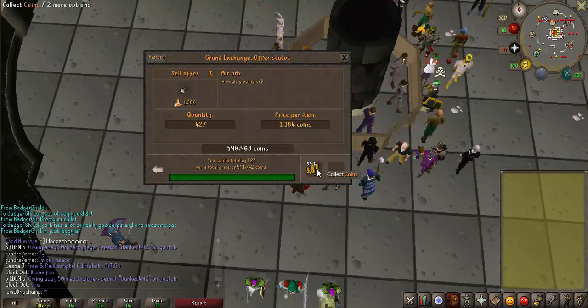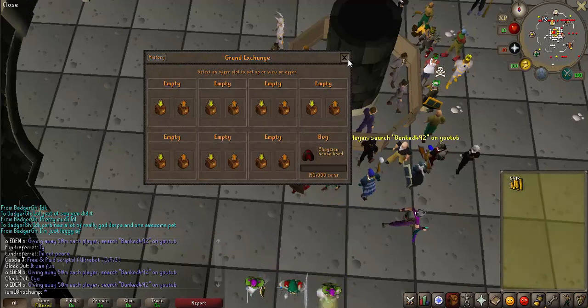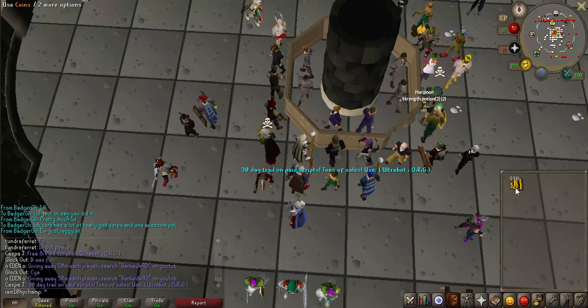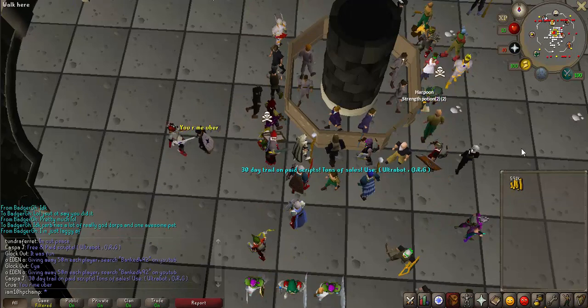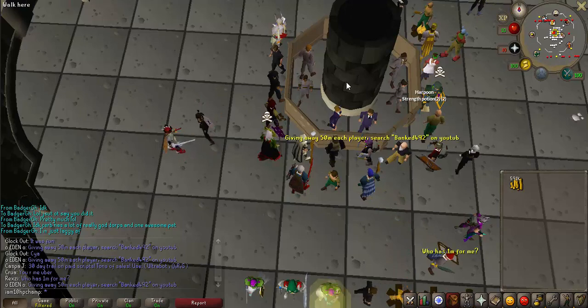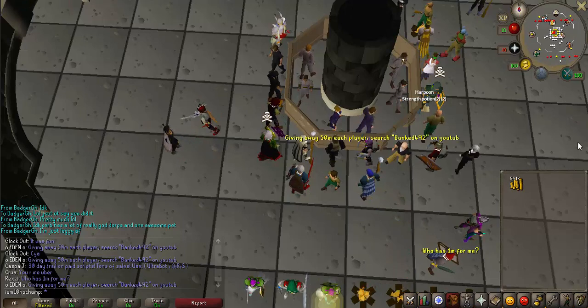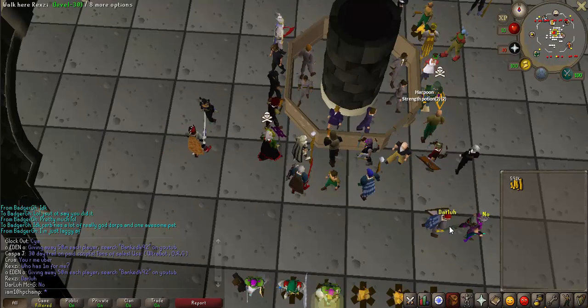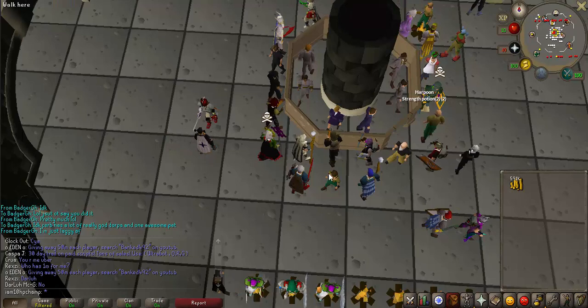We made a total of 591K, which makes the profit per hour almost 340K — 338K actually. That's really good for making 32,000 magic experience an hour, and it's really AFK. For me it's a little risky to do, but if you're not 10 HP, this is a really great method and I would definitely recommend it.